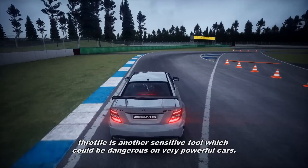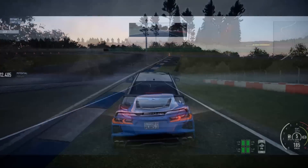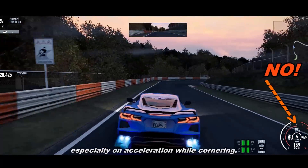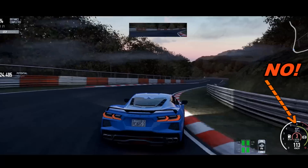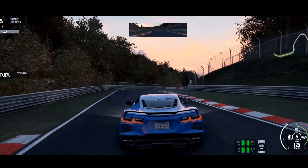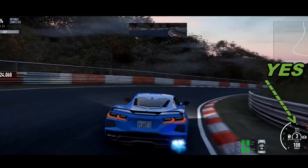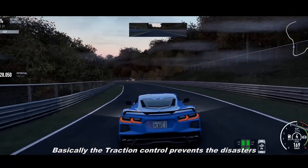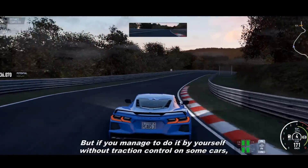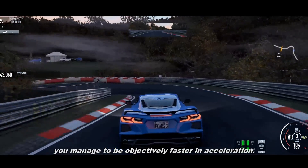Like brake pedal and steering, throttle is another sensitive tool which can be dangerous on very powerful cars, especially rear-wheel drive ones. Remember: if you want to have a grippy car, it's never an on-off movement on the throttle, especially in acceleration while cornering. It has to be a progressive movement — 20%, 40%, 60%, 80% — until you reach the peak. Traction control prevents disaster by cutting engine power if you put too much pressure on the throttle, but if you manage it yourself with traction control off, you can be objectively faster in acceleration.